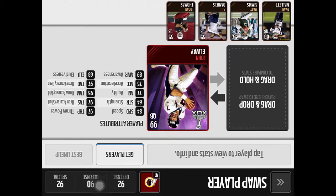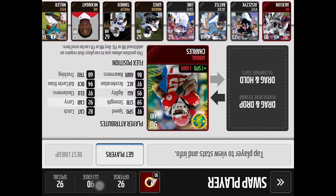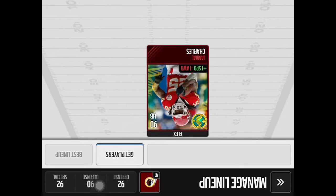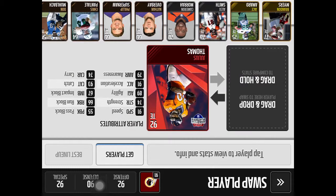We've got Jamal Charles — he's the guy that always goes for the nice little catches and his catch is 82, so that's good to have. I used to have Bo Jackson but not anymore. Julius Thomas — we've got a 93 catch here, which is a great ability for a tight end, and a 91 speed which is pretty good for a tight end.